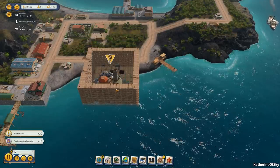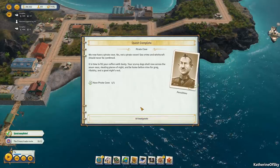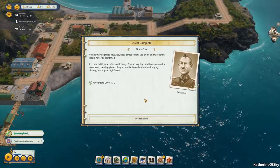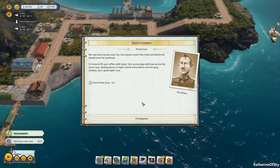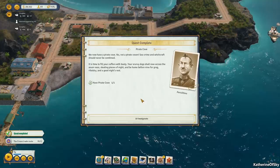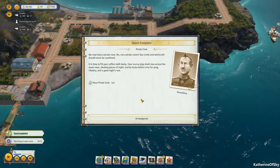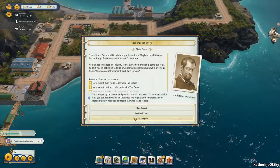We now have a pirate cove! The game says: 'Not a pirate coven — sea crime and witchcraft should never be combined. It is time to fill your coffers with booty. Your scurvy dogs shall rove across the seven seas, stealing pieces of eight, and be home before nine for grog, rivalry, and a good night's rest.'